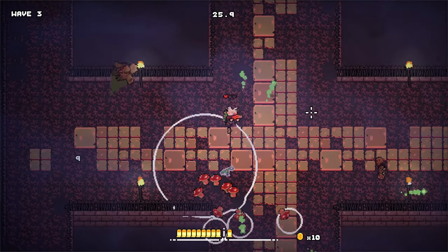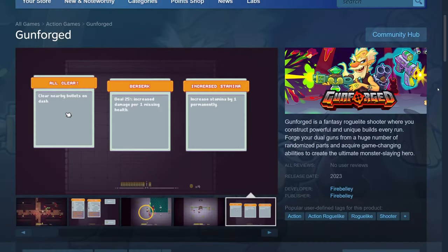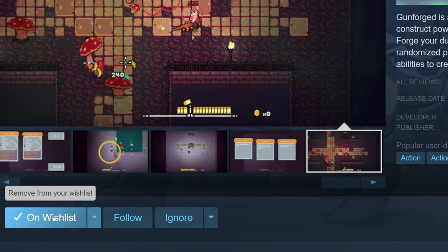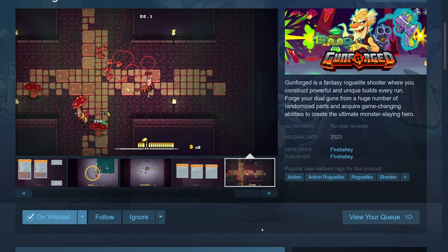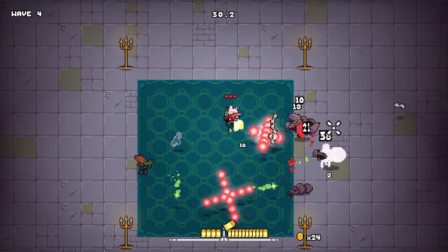I'm very eager to get the Gunforged demo into your hands. In the meantime, you can wishlist Gunforged on Steam. Wishlisting is a great way to support the game and a great way to be notified when it becomes available. The link to wishlist the game is in the description.